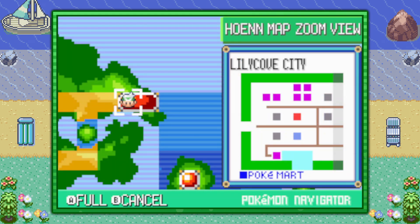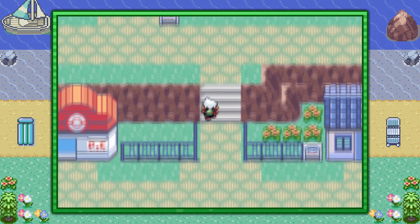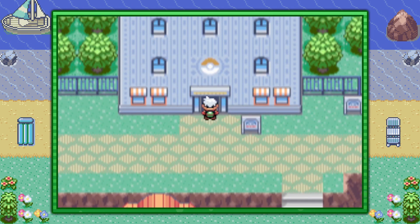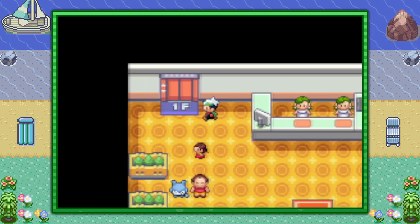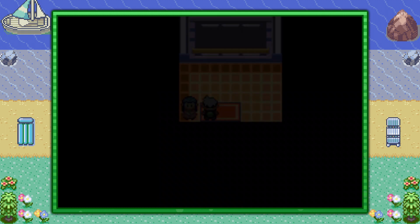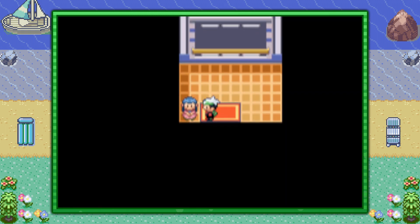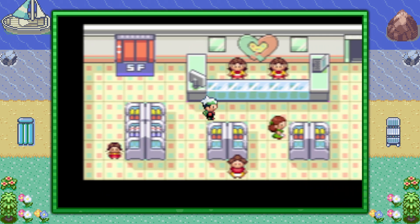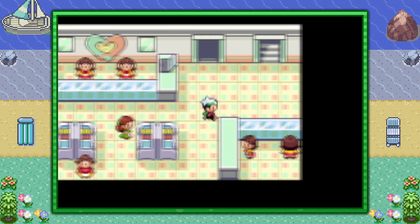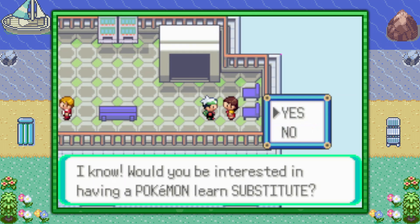If you're looking to teach your Pokemon the move Substitute, go ahead and visit Lilycove City. This one's a little far from the Pokemon Center. Make your way into the Lilycove Department Store. You can take the staircase or the elevator — I think the elevator is a little more fun. Go all the way to the top floor. Unfortunately, the elevator won't go to the roof, so you want to take it to the fifth floor, then take the staircase up to the Lilycove Department Store roof. If you speak to this lady over here, that's who you're looking for.